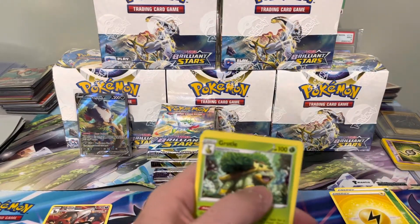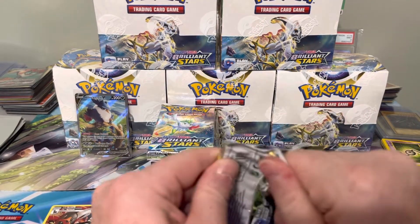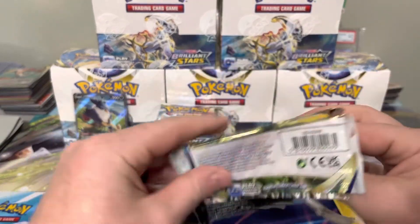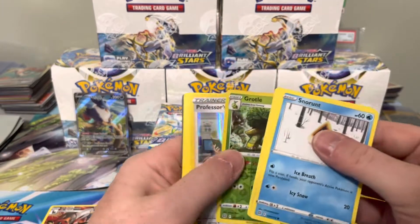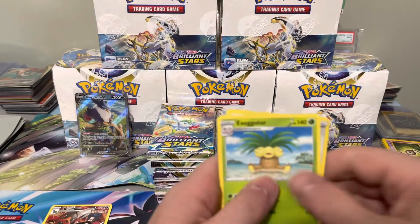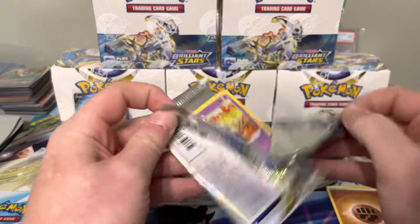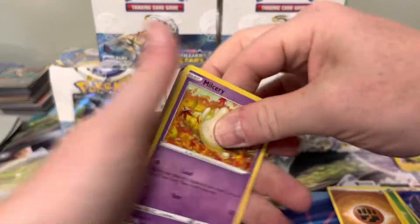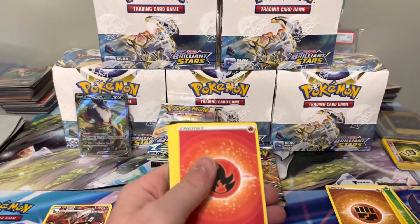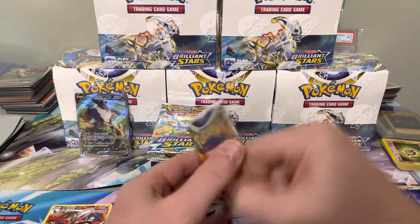I guess I didn't realize this, but they stopped doing the alt art V-maxes after Evolving Skies — after Fusion Strike. I think Gengar, Espeon, Mew, and Sylveon were the last V-max alt arts. I don't know why they stopped doing the V-maxes; I personally like the V-maxes more than the V's. But I guess it was a choice they made, especially when they introduced the character cards — I think trainer gallery makes the sets even better.